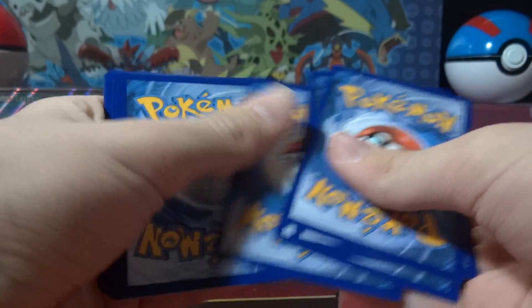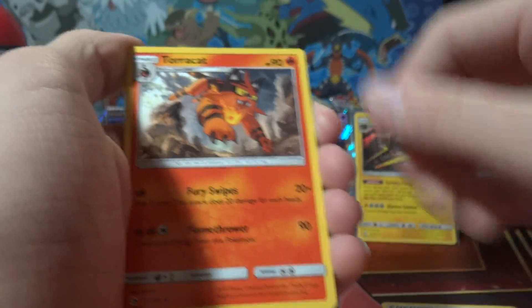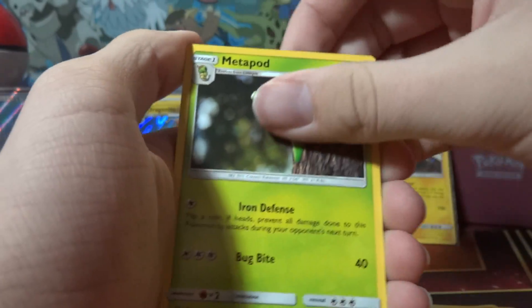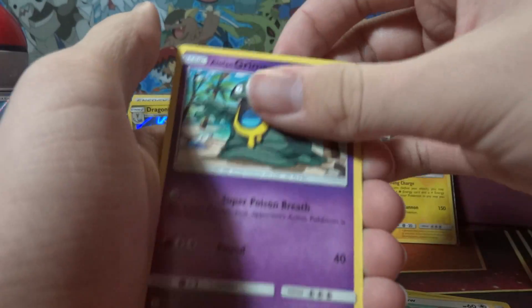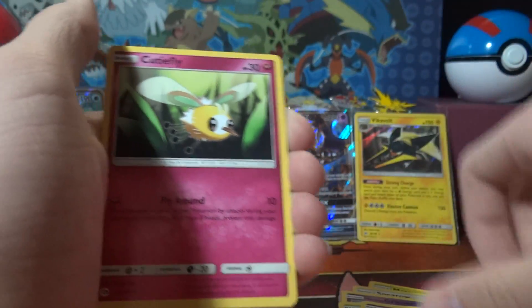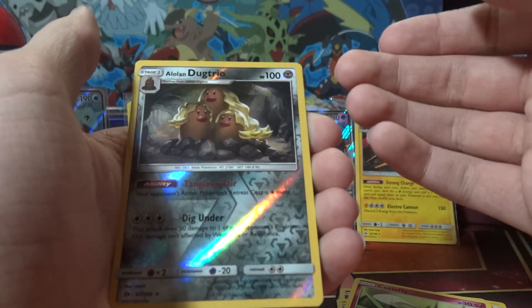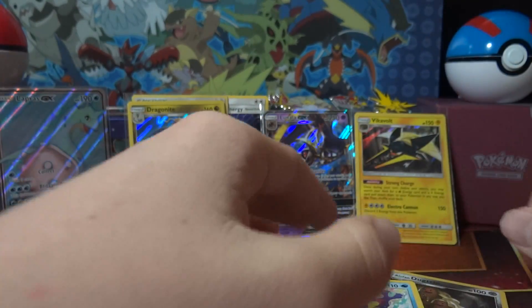Last pack — maybe we'll at least get a reverse holo or rare. Turtonator, Metapod, Pokemon Catcher, Beedrill, Alolan Grimer, Ralts, Drowzee, Cutie fly, Watchog, reverse Rayquaza, and Braviary. Cool!